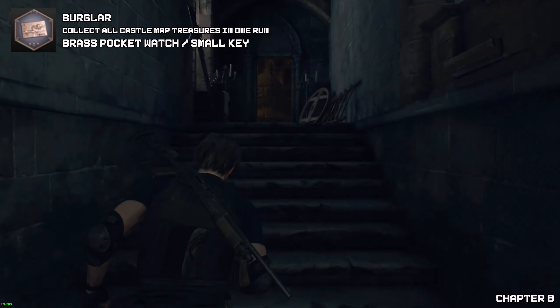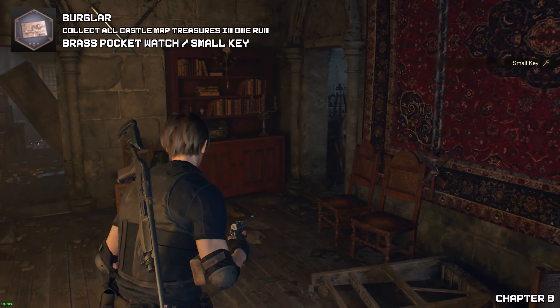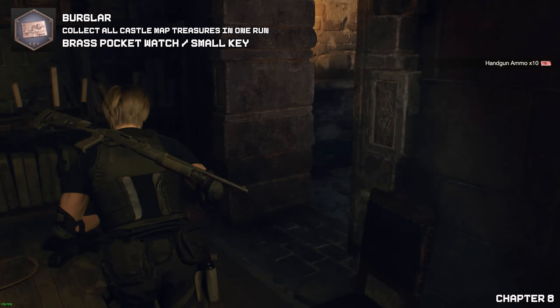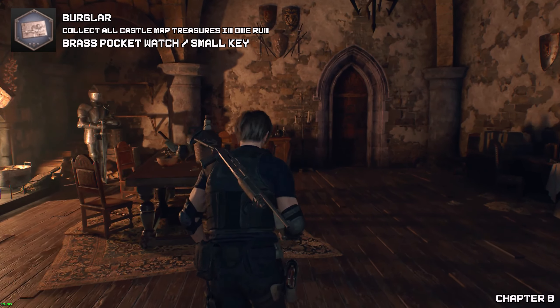Once we have seen that, go to the left side where he came from to find the small key. Now we're going to backtrack to where we found the previous treasure, and there should be a locked drawer right next to the fireplace.